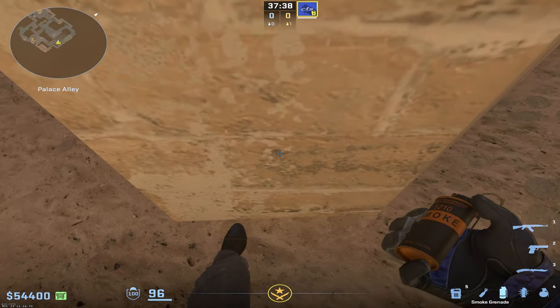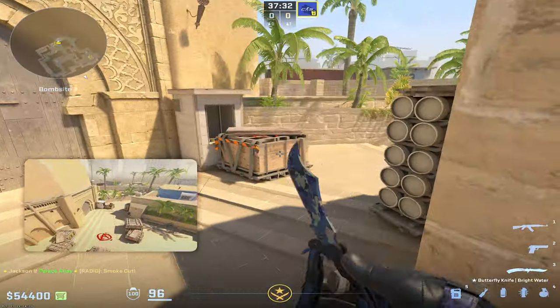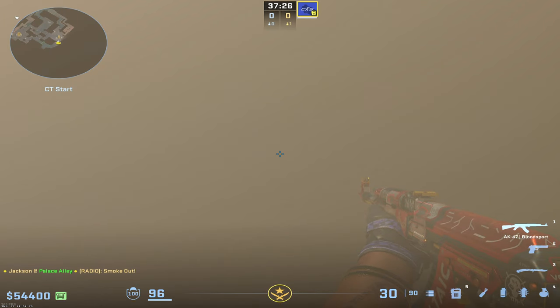The new best smoke for CT ticket is coming into this position and just jump throwing right in the center of this beam. It's going to go all the way up, pop off the ground, and land on top of this box so the smoke is way taller — they can't stand up here and peek any sort of angle onto site from this box.